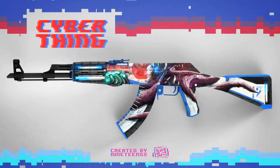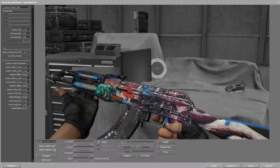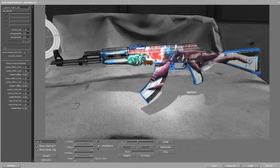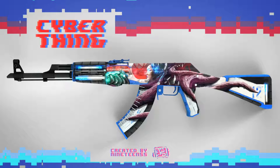The second AK is a bit more interesting, a bit more detailed, and it's called the Cyber Thing. It seems like it has some kind of squid or some kind of person in the middle — god knows what. In Battle-Scarred condition it still looks pretty decent. It almost looks like an Asimov kind of weapon, but infected somehow, and I think that looks really dope with the shadows on the background and everything. It's a pretty good looking AK, although I like the last one more, to be honest.